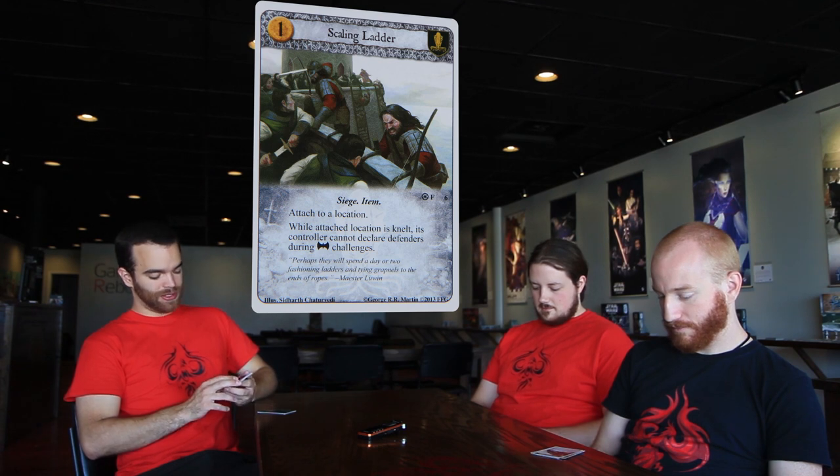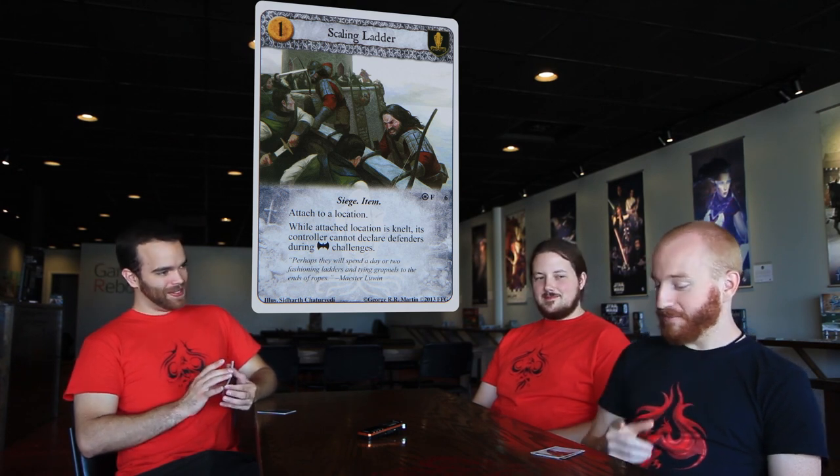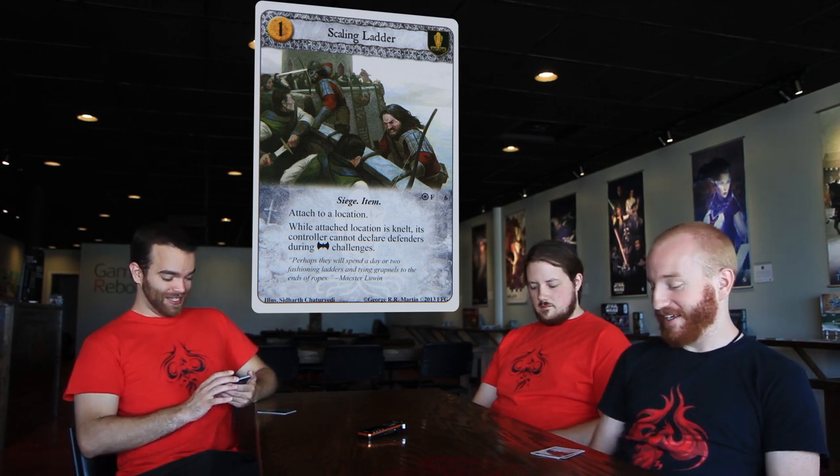Scaling Ladder — a one cost Greyjoy attachment, siege and item. Attached to a location. While the attached location is knelt, its controller cannot declare defenders during military challenges. And command is cards on the table that you control, cards in your hand, and shadows — basically anything aside from your deck, discard pile, or dead pile. That's the command mechanic. What I'm seeing in cards like this is playing to the command thing by controlling rather than removing.